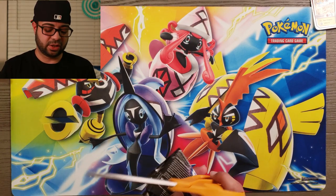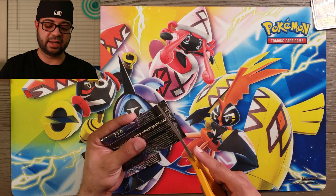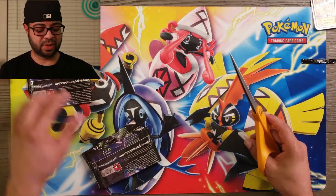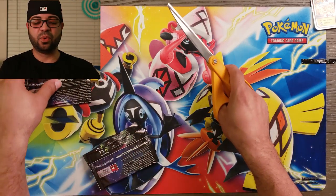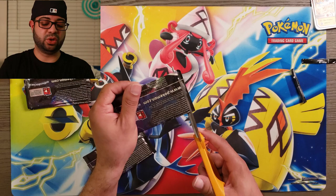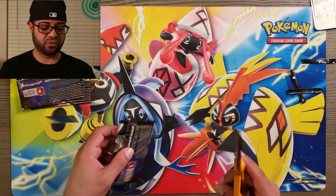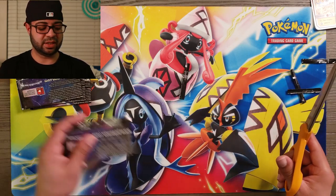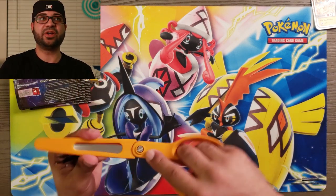I'm going to grab scissors. I do not recommend opening packs with scissors, but to save a little bit of time we're going to ever so gently cut one pack down. Make sure that you push all those cards down because the worst thing that can happen is you cut into a Charizard or maybe a shiny — you would not want that. I highly don't recommend using scissors, but for speeding up the opening we are going to use them.